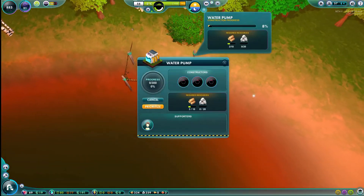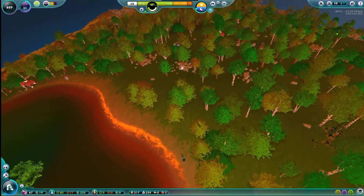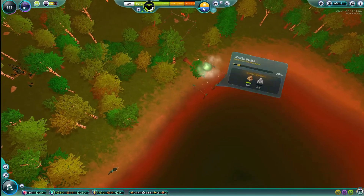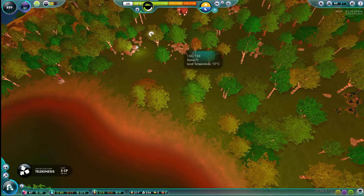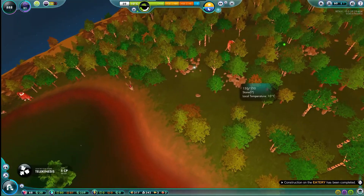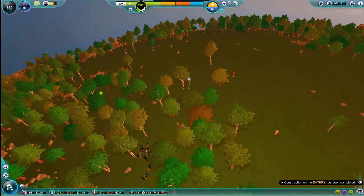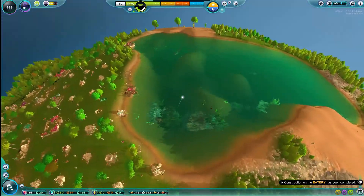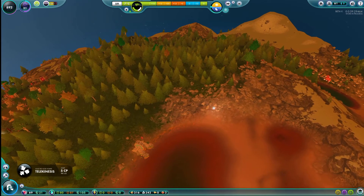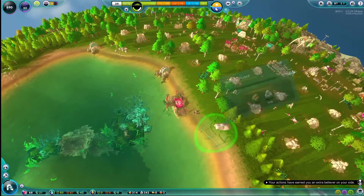Let's go ahead and see what kind of materials it needs. It needs some wood, so let's give it some wood. See if we can find some rock — there's some rock. We'll give it some rock, and it needs some more rock. A little bit more rock.